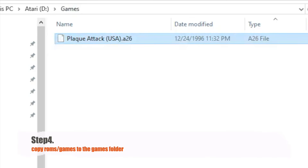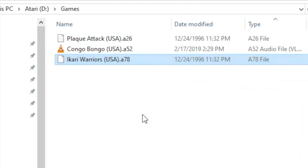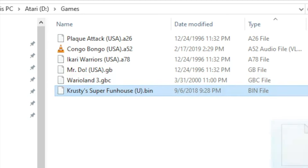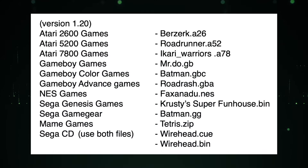Step 4: Copy your ROMs into the Games folder. Make sure your file extensions are correct, otherwise it will confuse the system. For version 1.2: Atari 2600 = .A26, 5200 = .A52, 7800 = .A78, Game Boy = .GB, Game Boy Color = .GBC, Game Boy Advance = .GBA, NES = .NES, Sega Genesis = .BIN, MAME = .ZIP, Game Gear = .GG, and Sega CD needs both .CUE and .BIN files. Leave MAME games named as-is and definitely don't unzip them.